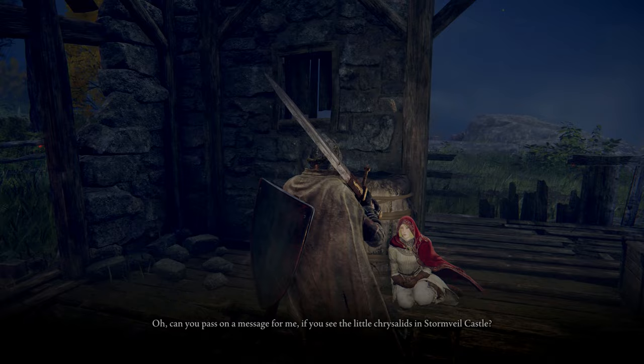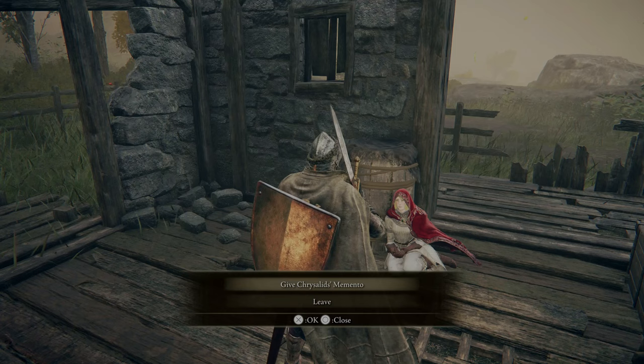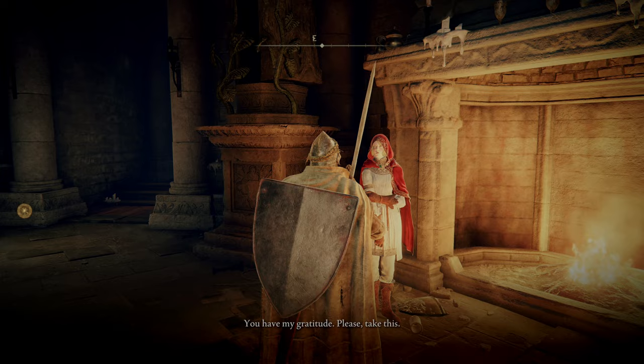However, if you want to follow her questline: within Stormveil Castle, you'll find a Grafted Scion you can choose to fight. In a side chamber near the Grafted Scion is a pile of corpses, and on them the Chrysalid's Memento. Make sure to give her this memento before beating Godrick. If you do this, you'll find Roderika at the Roundtable Hold, where she'll thank you and gift you with the Golden Seed.